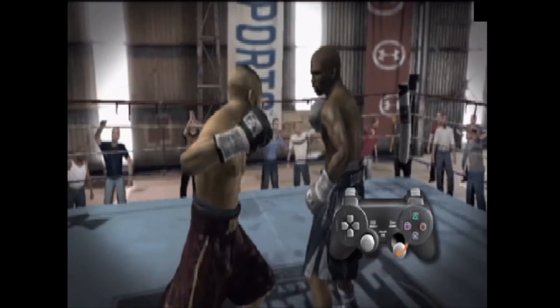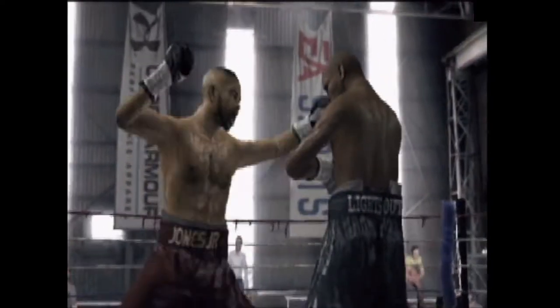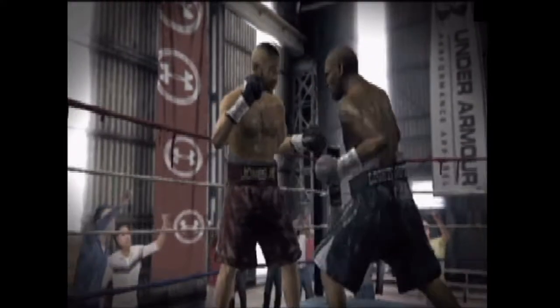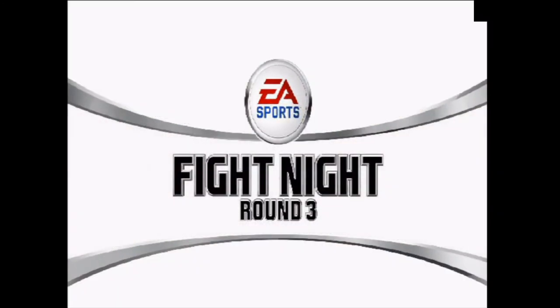For a right hook, move the right analog stick to the right, crank it back even farther than a haymaker, and then follow through. The Flash KO Punch will immediately drain your opponent's health bar and leave them hurt and ready to go down. If you land a Flash KO Punch, move in for the kill and take your opponent out.